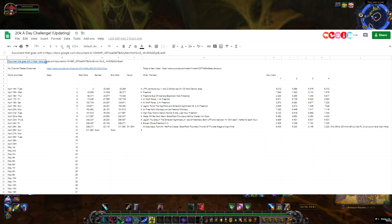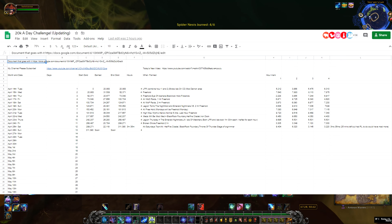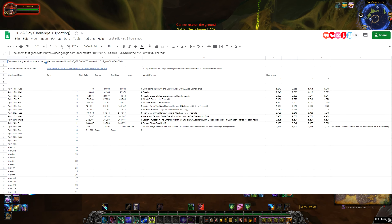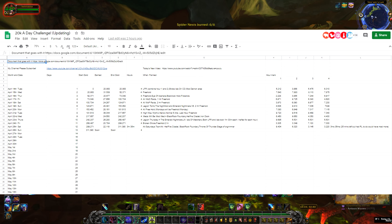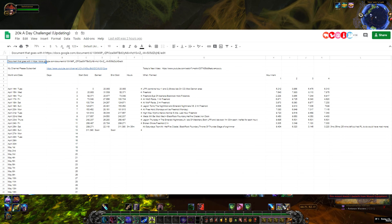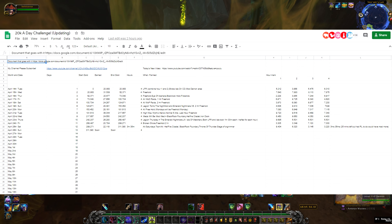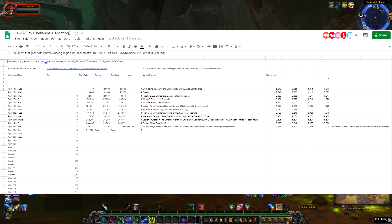As you can see, we did Broken Shore and Freehold for two hours. There are more spots than what I showed you in the past. I'm going to try to stay away from Freehold, but it's hard when I do something new and it comes in low — I want to make that gold up before I can hit that 20k a day. That's the challenge: you've got to hit 20k a day. There were some times we almost didn't hit it, but we did.